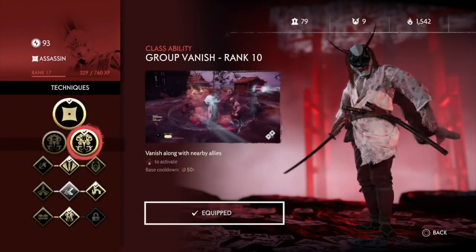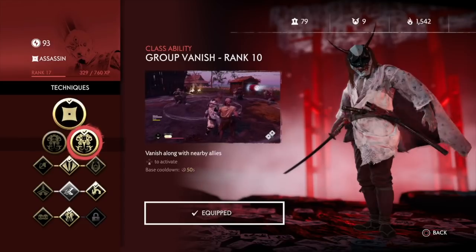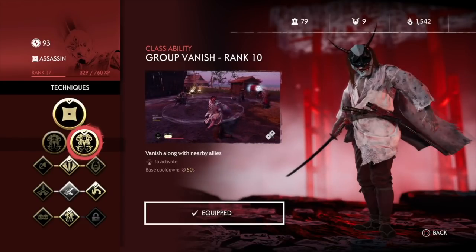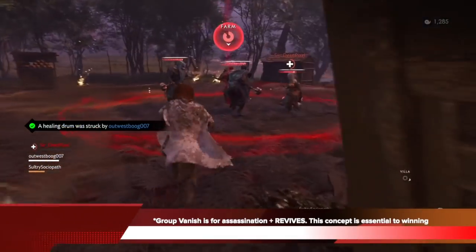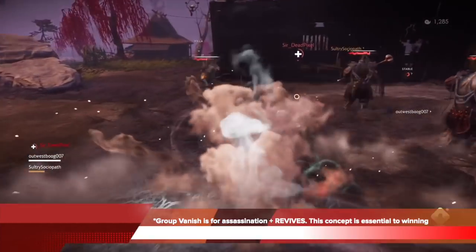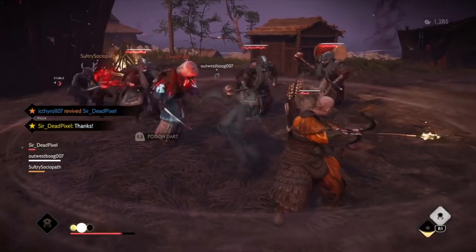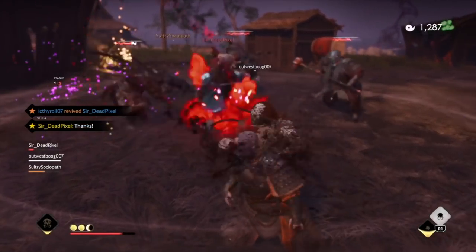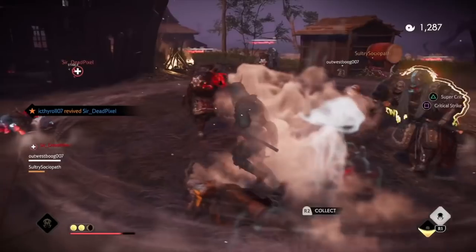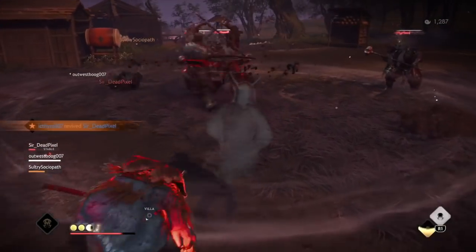The key skill of our build is to make sure you have Group Vanish over Toxic Vanish, because you are looking to protect your teammates and it also has a faster base cooldown. Group Vanish is for assassination and revives — you need to understand this concept because it's essential to winning. You can see me here cloak, then use it to revive and then assassinate. I re-cloak again, but my teammate goes down, so I go again to revive. That's what Group Vanish is for — killing and protection.